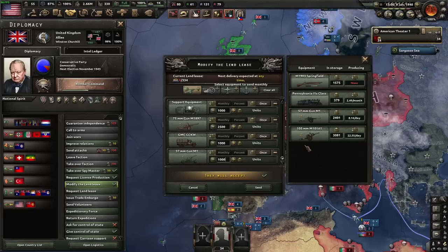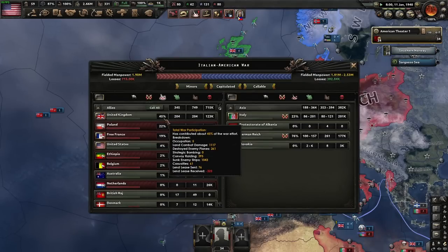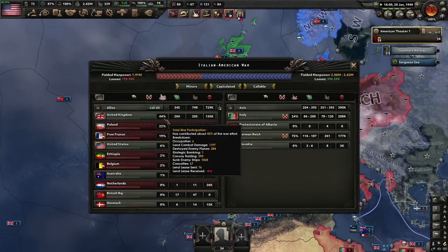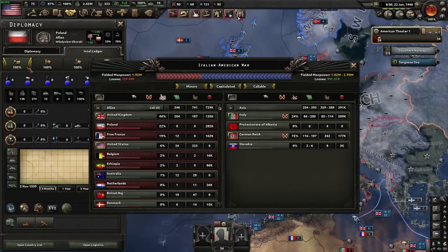If you have somebody who you don't want to have war participation — say the Soviet Union, because you don't want them messing up your peace deal — just send them a bunch of useless guns. As the delivery arrives, their war participation is going to go through the floor because they'll have such a high negative penalty from lend-lease. It makes some sense that you'd lose war participation from lend-lease, because while your men are fighting, somebody else is basically bankrolling you.